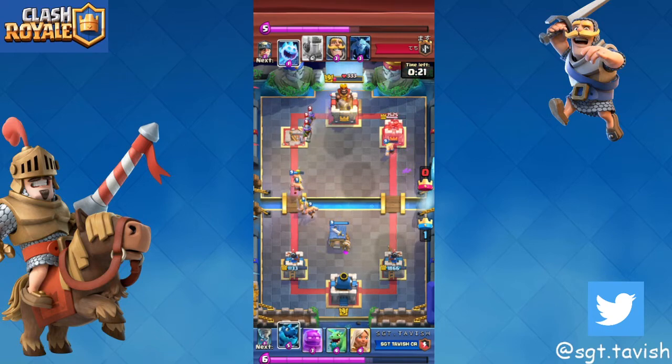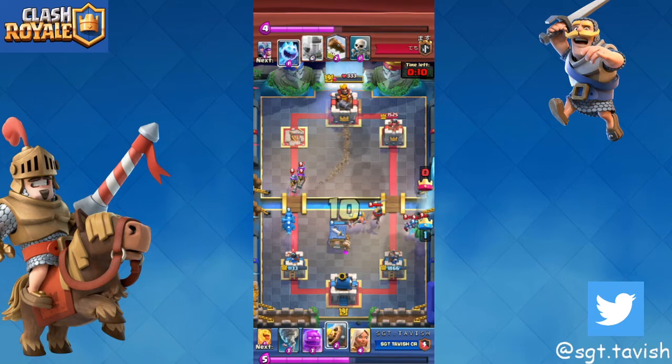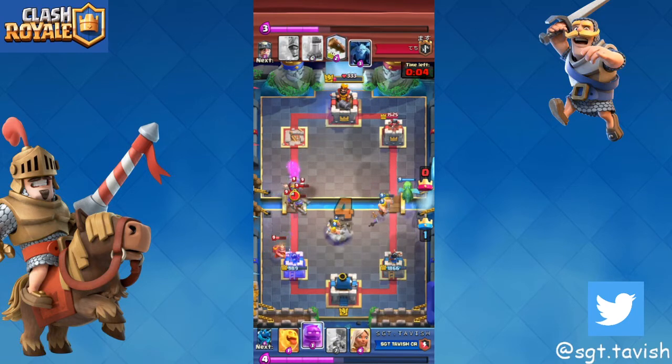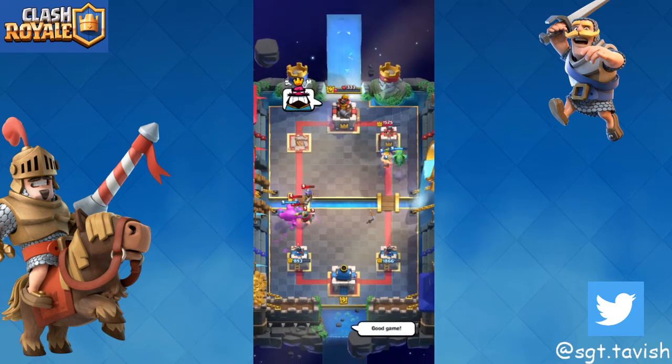Right here we go in with an e-dragon instead of a battle healer, otherwise there was no way we were going to save the tower. He does the same thing — knight and minions — which makes no sense, you should have just clogged up the lane. We play a barbarian tornado, but unfortunately the miner just came in at the right time and the three musketeers were defended. Only three seconds left.